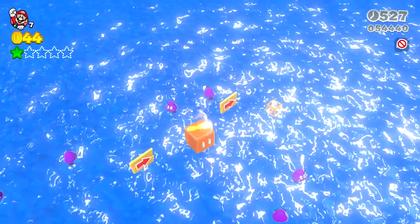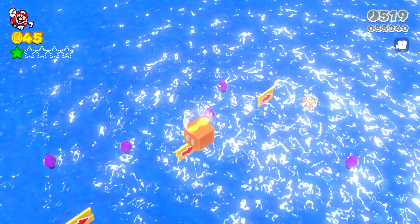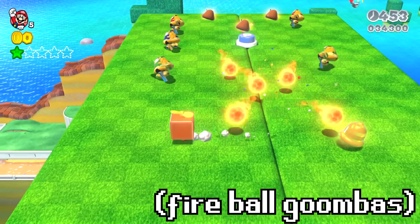The objective is to get across to the right and reach the warp box, and there's a really nice view for Mario from up here, bouncing along on these Goombas and looking down at the shiny water. When Mario finally makes it into the warp box, he is met with fireball-throwing Goombas.